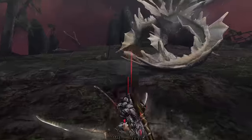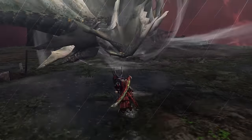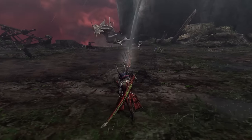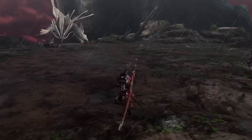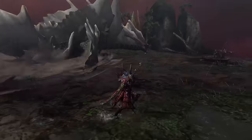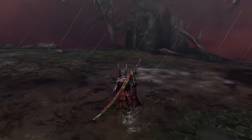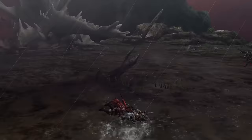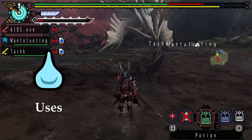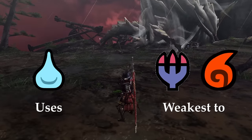Amatsu can only be killed and can't be repelled, so if you time out, you fail the quest. Like Kushala Daora, Amatsu has control over wind; however its control is much stronger, and Amatsu's control over wind can't be dampened during the fight. Amatsu uses the water element and is weakest to the dragon and fire elements. The Amatsu fight in 3rd generation is very distinctive, as Amatsu does not reappear in Monster Hunter 3 Ultimate, meaning this is the only 3rd gen game where Amatsu is fightable.